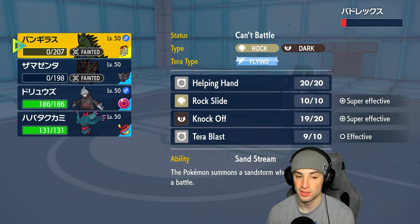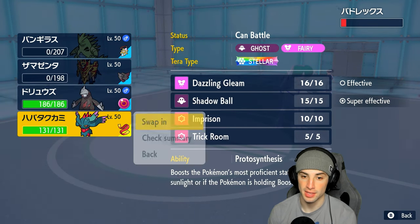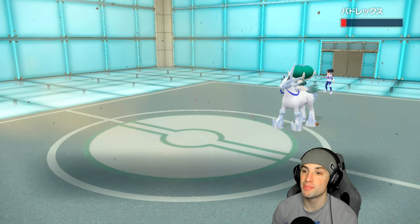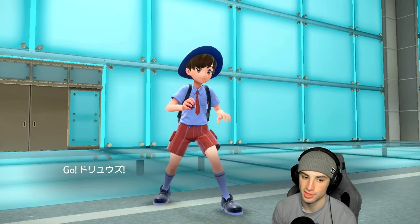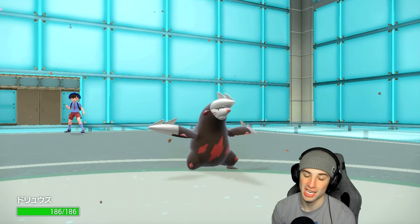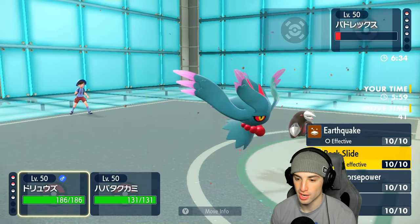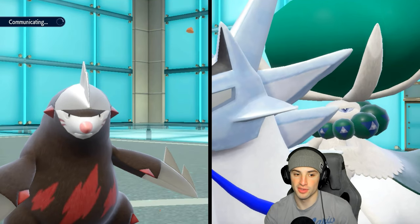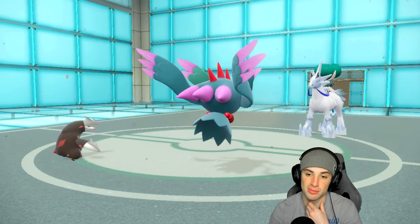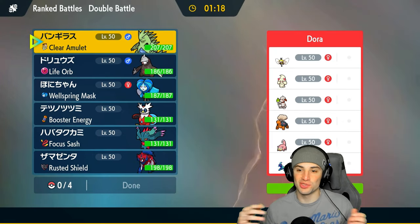Heavy Slam might not do too much — Knock Off picks up the KO instead. They go for Glacial Lance and pick up a double KO, so I jinxed the sweep, but we still win no problem. Honestly tricking would have been the better play there — if they had used Trick Room they would have outsped us and could have gone for Glacial Lance for a double KO, but I still probably would have found a way to win with protect stalling and Focus Sash Flutter Mane.